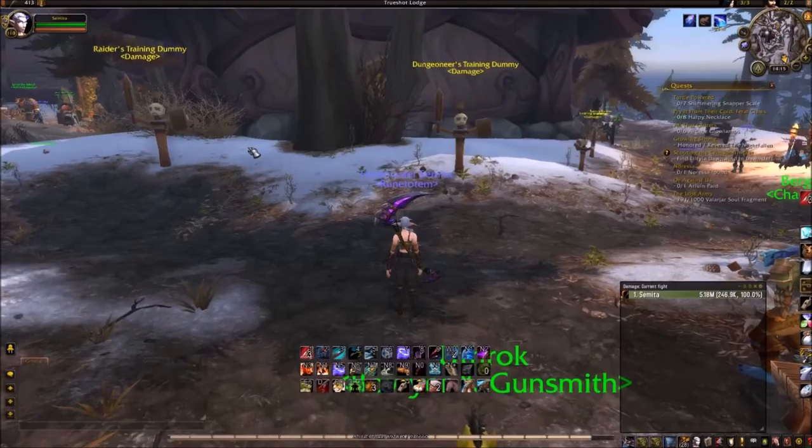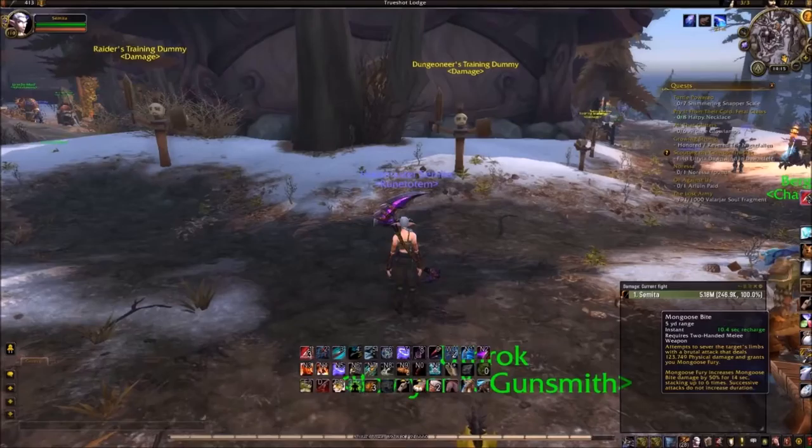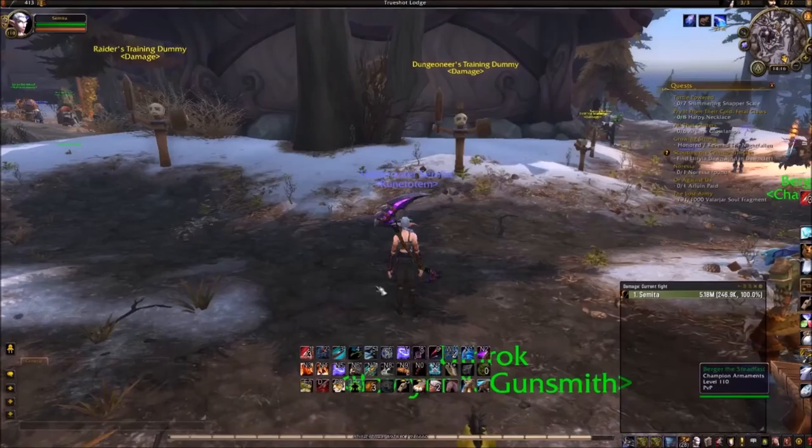I'm going to do a quick rundown of Survival Hunter's abilities. First we have Mongoose Bite, which is the main ability for Survival — pretty much everything revolves around it. It does a flat amount of damage, and every time you use it, it increases its own damage by 50%. This comes in the form of a stacking buff. When you get stacks of this buff, it does not recharge the duration of the buff, so you have to work with those 14 seconds.